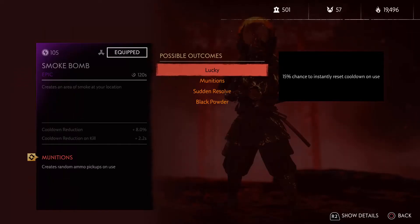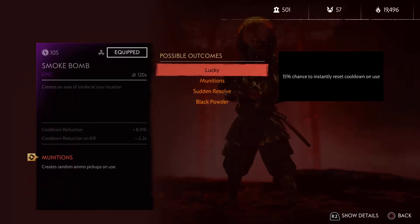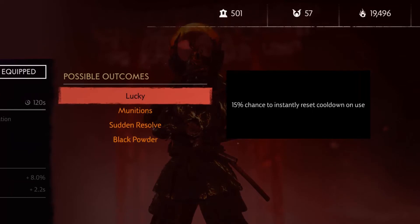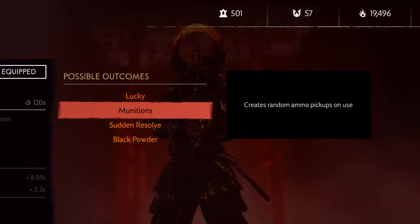Perks. The possible perks you can roll are Lucky, Munition, Sudden Resolve, and Black Powder. For Lucky, the perk reads: 15% chance to instantly reset cooldown on use. Not great odds, and relying on chance in a heated situation is rough. Double procs can be nice but the chance is low. For Munition, the perk reads: Creates random ammo pickups on use. Great to get arrows, darts, and bombs back, and everybody in the party can pick these drops up.